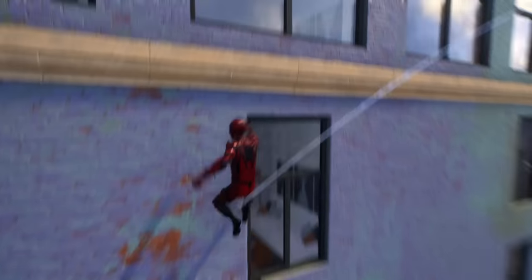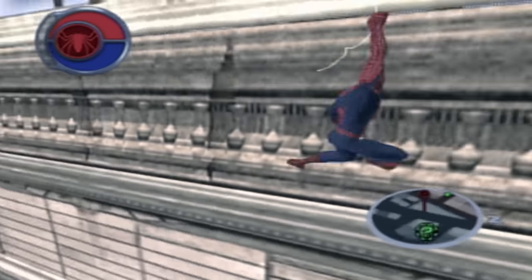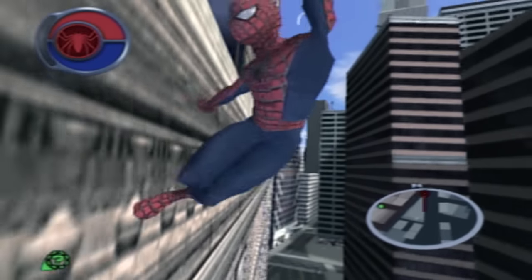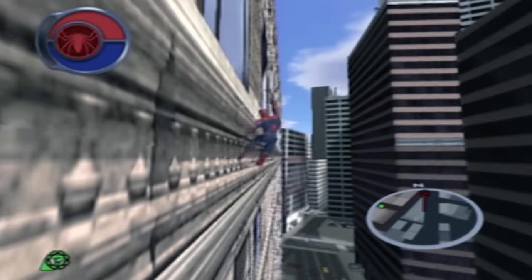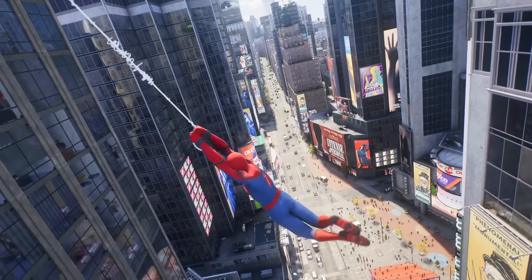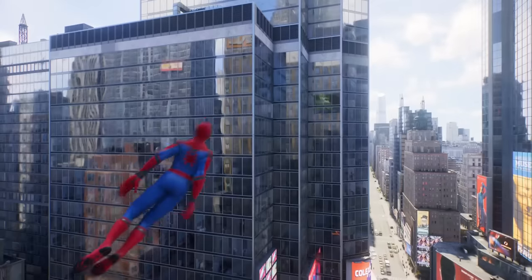When swinging near walls in Insomniac's Spider-Man 2, you are not allowed to rest against them or slide against them. Instead, he immediately lets go of the web and starts running up the wall. 19 years ago in Spider-Man 2, you could rest against the wall while still holding your web. But now in Insomniac's world, you have no control — the ability to just do what you want to do is gone. He'll just start running up the wall like he's got somewhere to be.